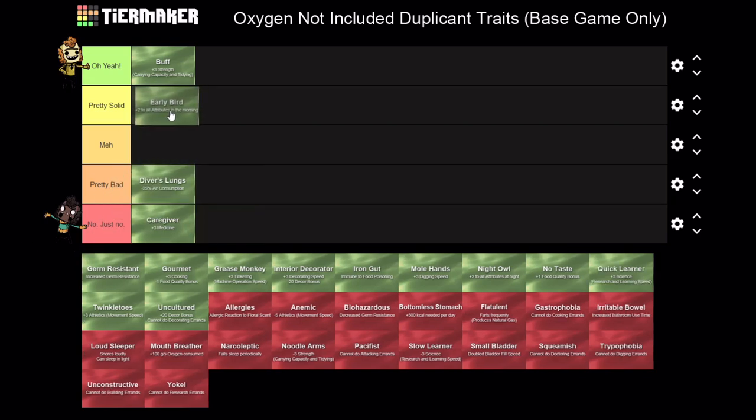Early Bird - I'm going to drop this one here. This is one that I would not go for every single time, but if it comes on a dupe I'd just be like 'oh okay, cool.' This is going to give you plus two to all attributes in the first morning hours of a cycle - the first three time blocks, whatever that is. I want to say it's probably like one sixth of the schedule. It's not the greatest thing ever but it's pretty good.